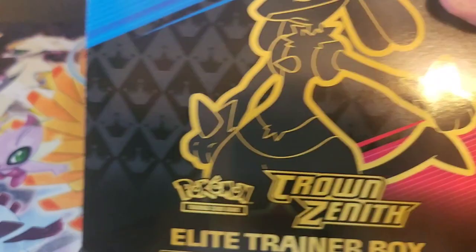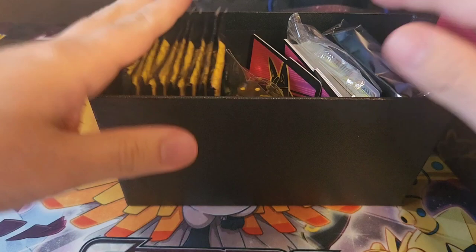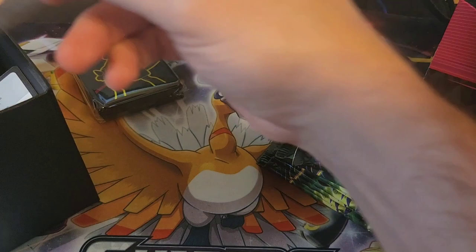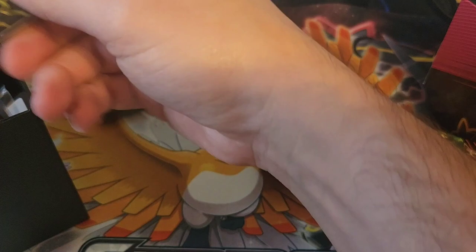I've opened a little bit of Crown Zenith, not too much, but let's get this thing open and see what we can pull from it. There's the booklet and the box you get with it. This is a special set, so this ETB came with 10 packs — one, two, three, four, five, six, seven, eight, nine, ten. And of course there are the sleeves. This one has the Lucario promo in it; every single ETB came with that one. And of course you got the dividers and the dice.